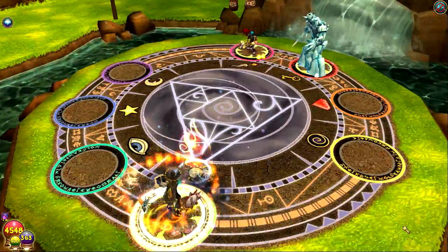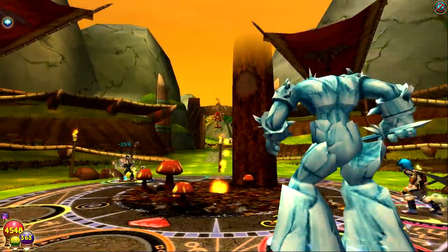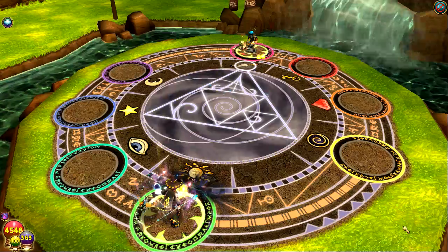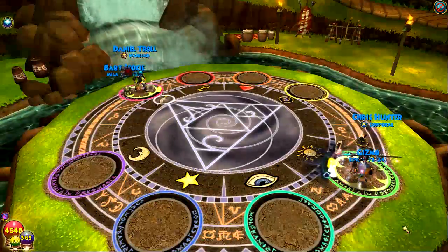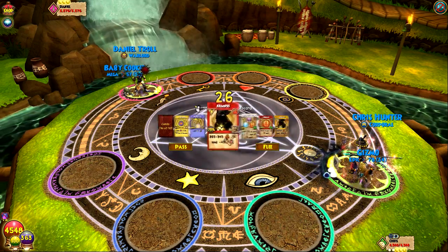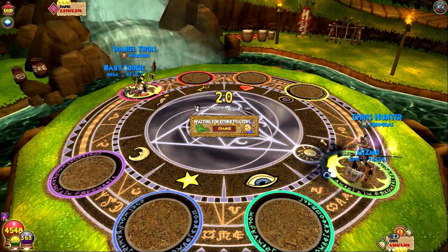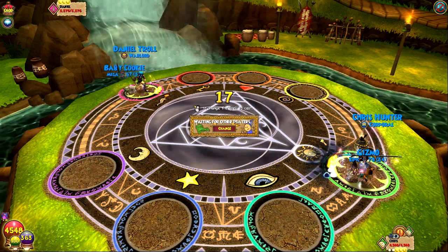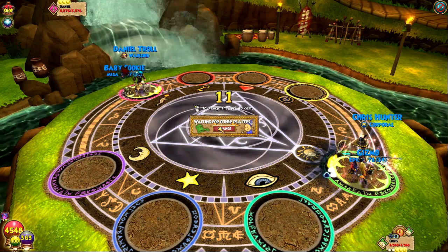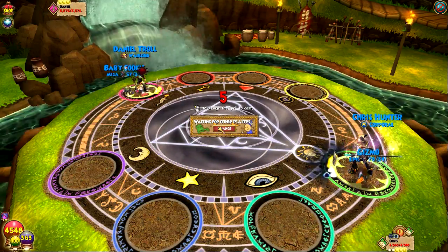We'll go ahead and kill that minion and enchant a Krampus. The minion is probably gonna blade or hit me with a one-pip spell. Luckily we drew the Fire Elf very fast — we're gonna use that, it'll take off our weakness. Critical — there we go! Looks like he's shielding up. We both are Tower Shielded and I think I'll go ahead and Fire Blade — that'll be our best opportunity here.